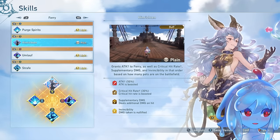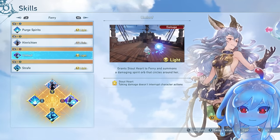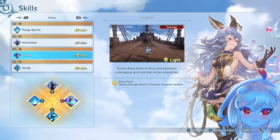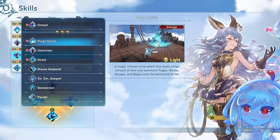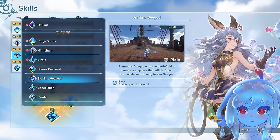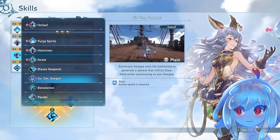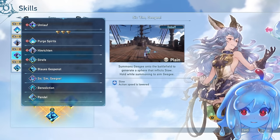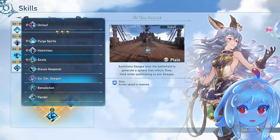Umlof does about double the strafe damage, but it doesn't summon a pet and the damage is highly reliant on the boss staying near you for a long time, so I'm not a big fan. For support options, Sicum GG is a slow and it's really good for helping your DPS get additional hits in — for example, Naru can get an entire combo off if you use this slow. Don't use it against Proto Bahamut though; feel out each boss since most get slowed for a long time but Bahamut does not.